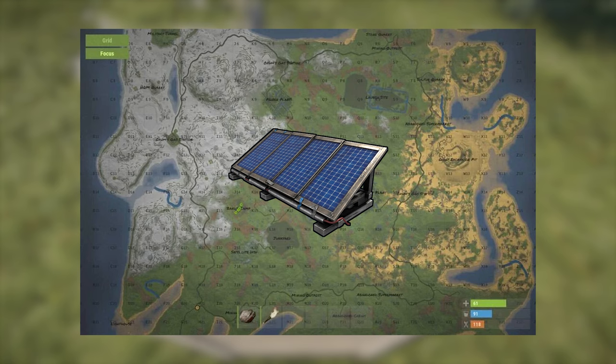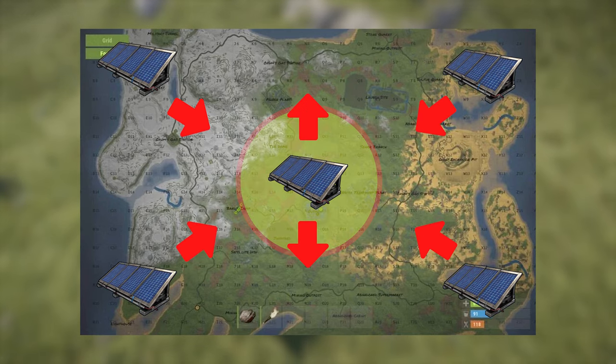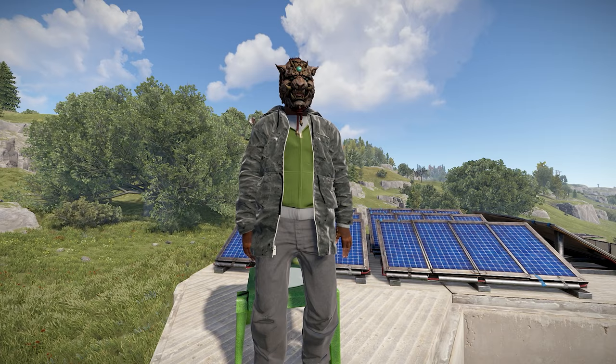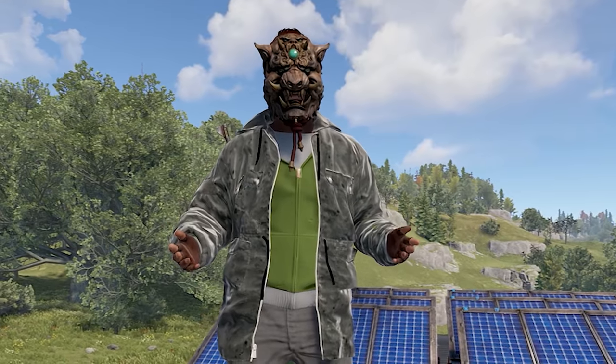Now to get into the factors that change placement of panels throughout a wipe. Rust used to have a system where you'd use the center of the map as the sun, facing panels inward towards center to create the most power. That has since changed, so if you've seen videos on that explanation, scratch them from your memory. Here's the new system in effect.